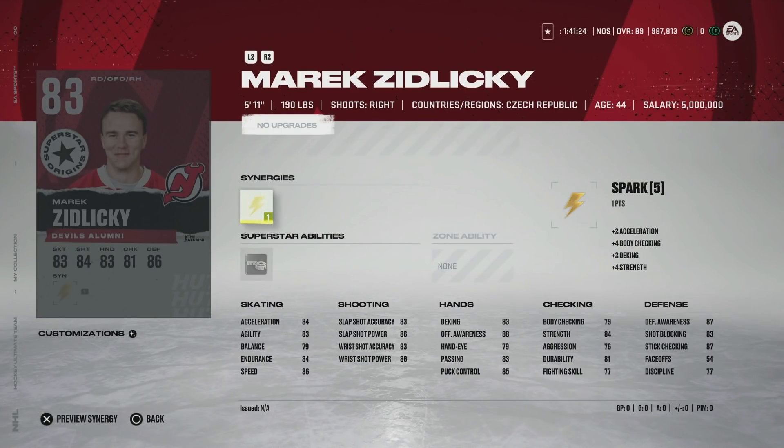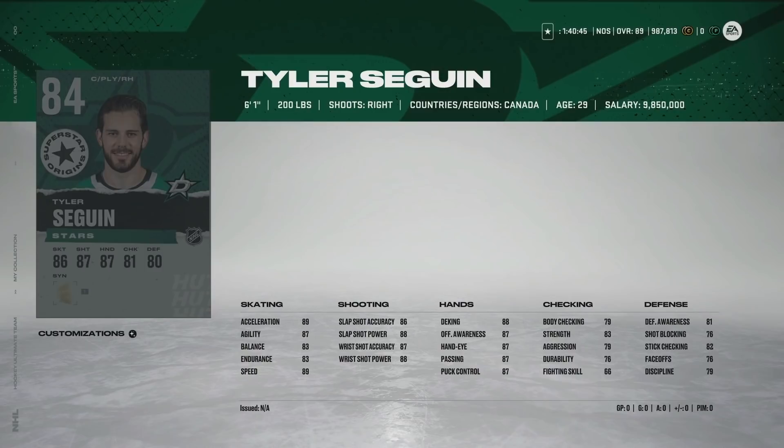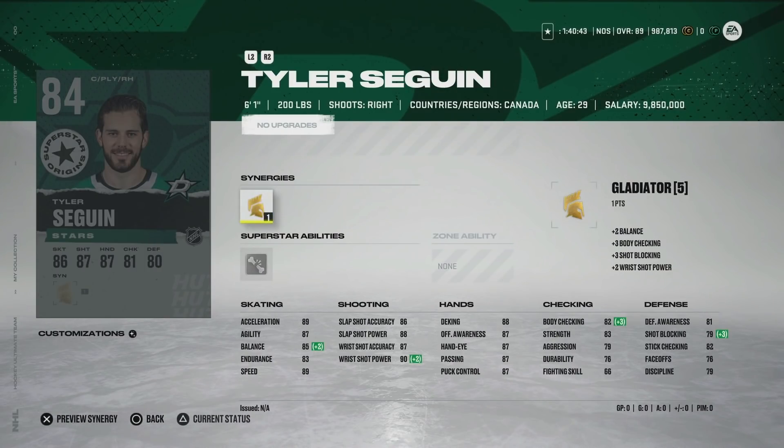Next we've got the 83 Marincic with Spark — 86 speed, 86 acceleration, right defenseman at 5'11" with 86 shot power and 83 accuracy. That's not bad — shooting on defensemen is very weak early on, and it's actually fairly rare to have both shot power and accuracy over 80. His speed is okay but at only 5'11" it doesn't make up for that. Victor Hedman is 6'6" with 86 speed, so this card won't be very valuable to you — it would be a cash-in for a set in the future.